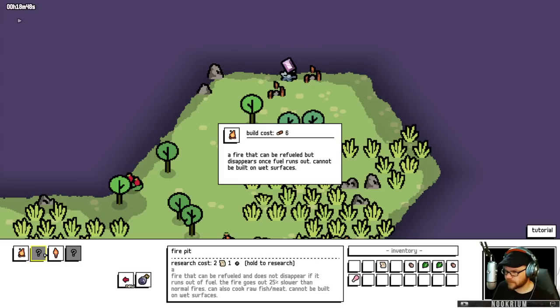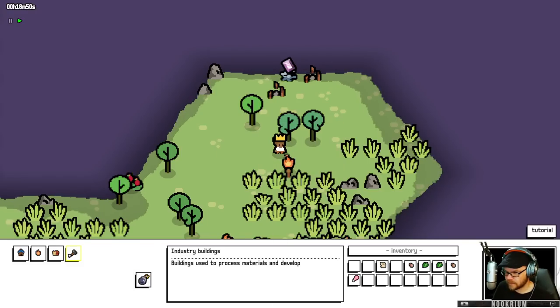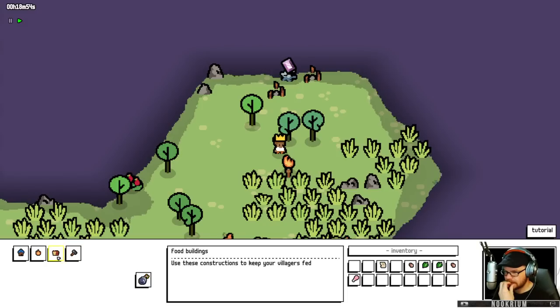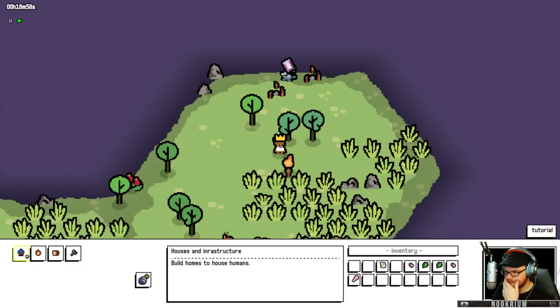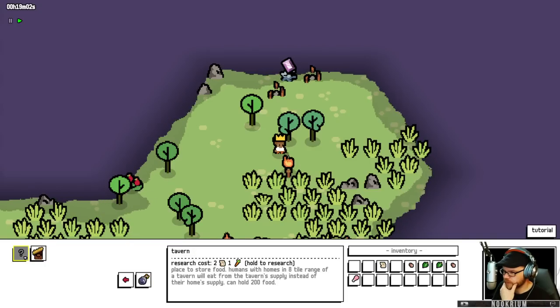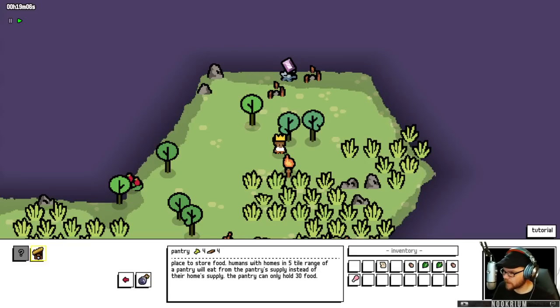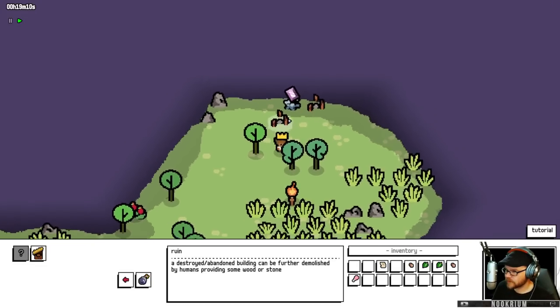That unlocked a fire pit and a lantern. Small light, no heat — fire goes out 700% slower than normal and isn't affected by rain. It takes glass though. There's a tavern — store food. Humans with homes in the eight-tile range will eat from the tavern instead. But I've got the pantry, which they're failing to eat from anyway.